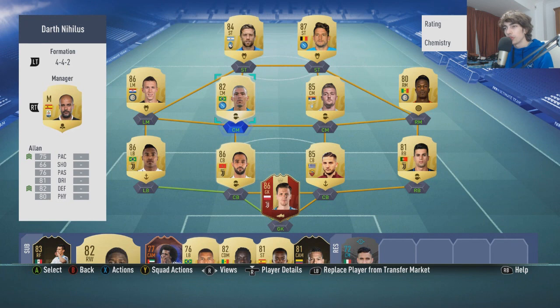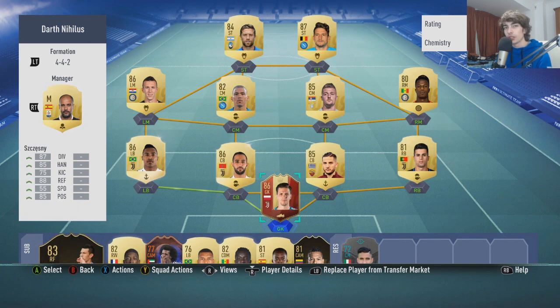The striker needs to be a bit more physical. The CDMs need to have a balance — one good going forward, one good defensively — and they need to be physically or pace-wise up to scratch. Defenders should be a mixture of pace and strength. So there you go, chaps and chappers — I hope this helped. That's my guide on the 4-2-3-1. If you want to see more of this type of video, make sure to leave a like, and I'll see you on the next episode.